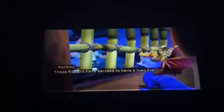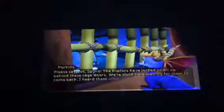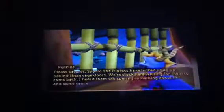Spyro boy, am I glad to see you. What's going on around here? Those ruptors have decided to have a luau feast, and I just found out that we're the main course. Oh, that's warts — please save us, Spyro. The riptors have locked us all up behind these cage doors. We're stuck here waiting for them to come back. I heard something about a hot and spicy sauce. I'd love to help, but how am I going to get you out of there? Each cage is sealed and can only be opened by finding and activating a switch — find each switch to open each cage.